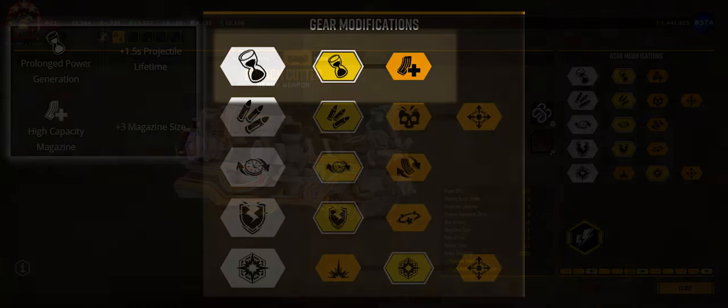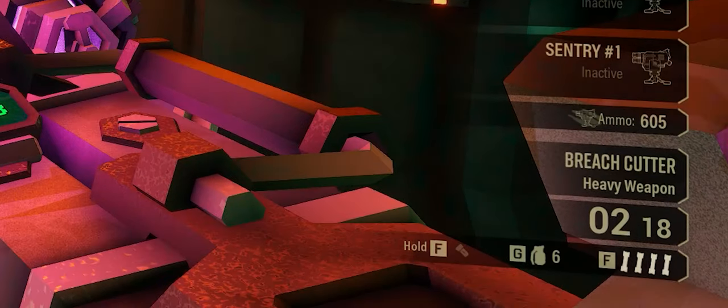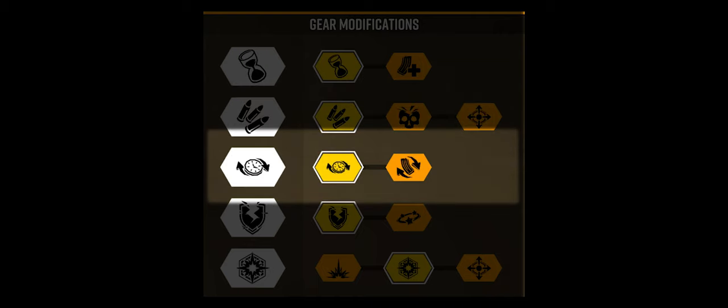Breach cutter gear mods are pretty straightforward. At tier one: longer projectile lifetime versus magazine size. With High Voltage Crossover you have a magazine of two, but the projectile lifetime is just so much handier for long shots through walls. At rank two: wider plasma line risks friendly fire, extra damage is nice, but plus-six ammo capacity is really our only choice — especially with the smart rifle relying on it for hordes. At tier three: deploying the plasma line instantly is critical for taking down units in your face.